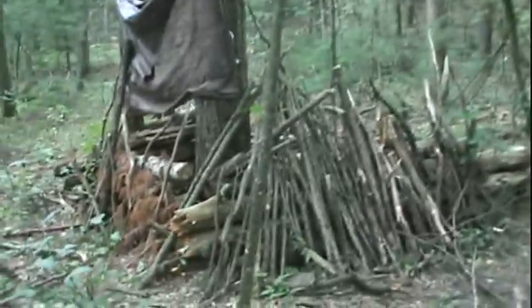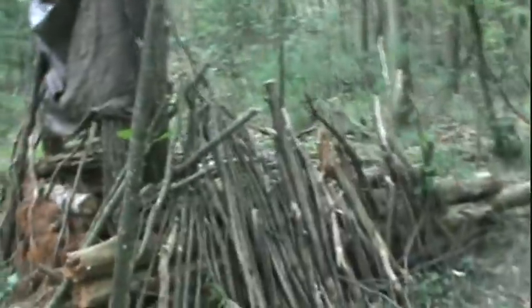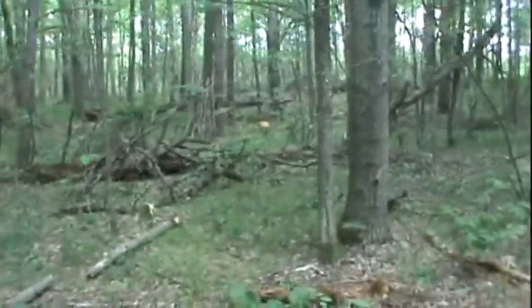Now we're heading up to the Green HQ, which is going to be torn down and rebuilt. We have little bunkers and pillboxes that lead up to it. None of these are actually command posts — they're just places to dig in and defend this area.